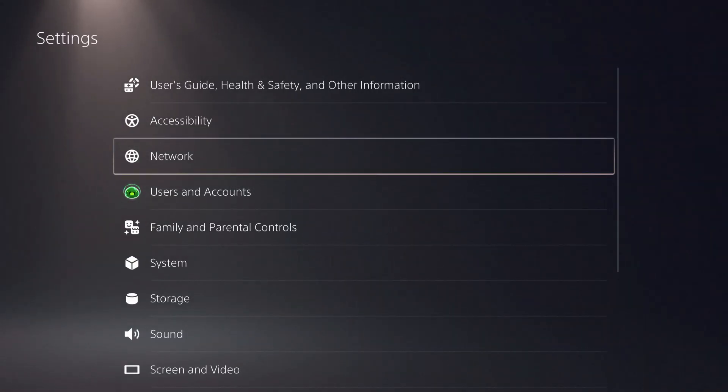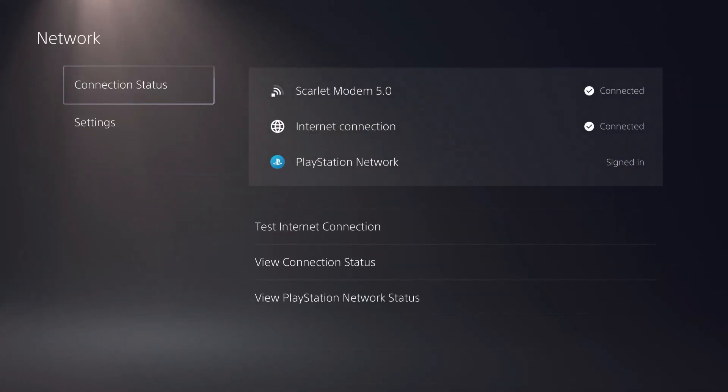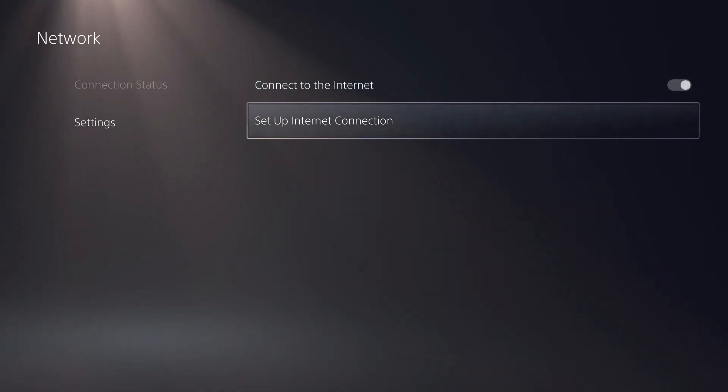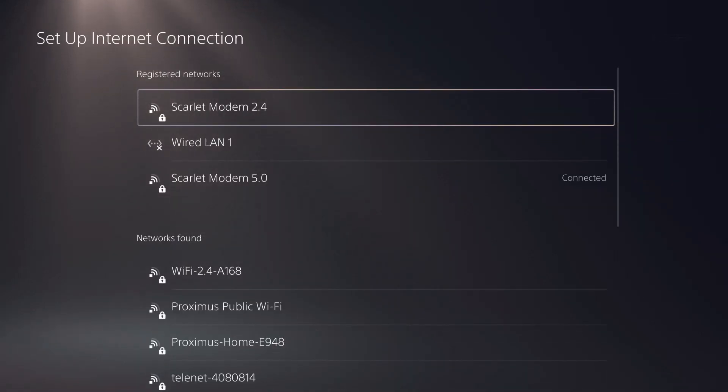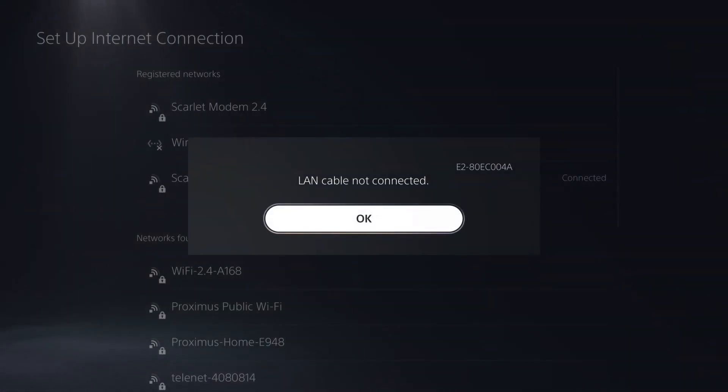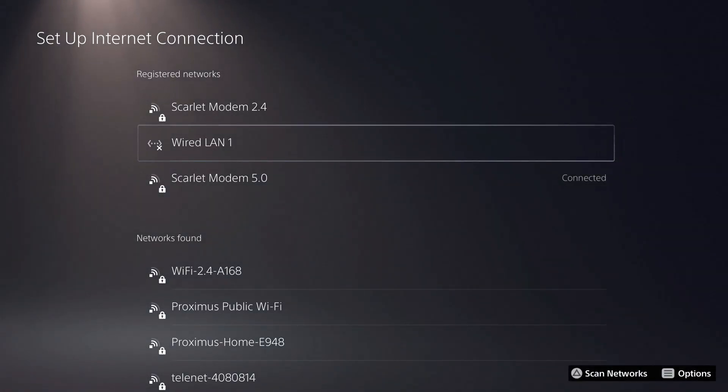First, if you experience a lot of lag you can fix this with the first method. You have to connect with an internet cable. Go to set up internet connection in Settings, then Network Settings, and choose wired LAN cable. If you don't have a LAN cable connected right now it will say so.